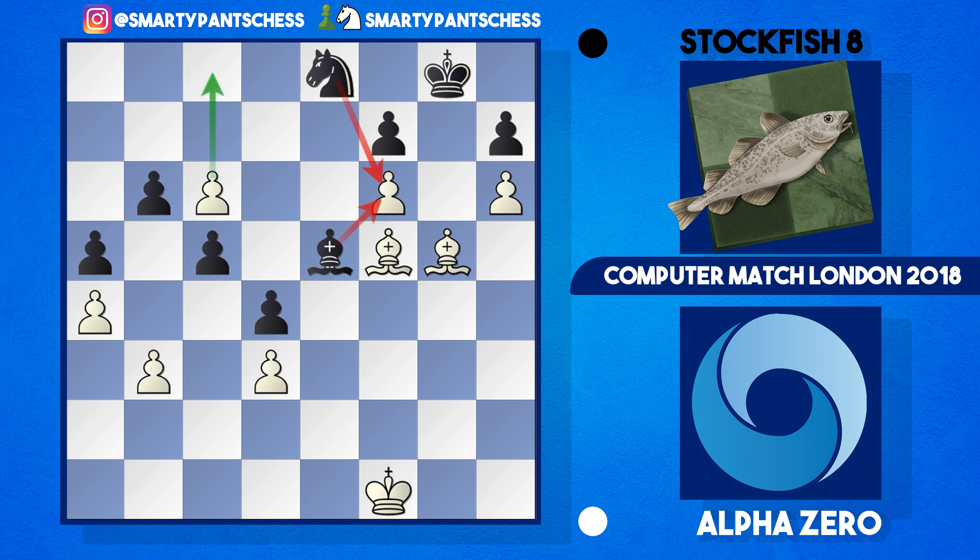Stockfish played knight to e8 instead, attacking f6 with two pieces. However the c-pawn is very dangerous and looks like it's going to run down the board — only the bishop and knight can currently stop it. King f2 was played, getting the king into a solid, central position. Bishop c7, king f3, bishop b8, and bishop to f4. Takes, takes was played and Stockfish resigned the game here. Amazingly — but I don't really think it's premature. White is just in complete control.